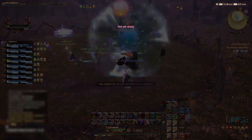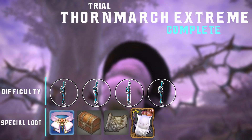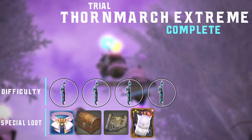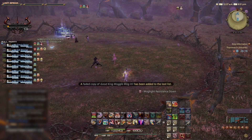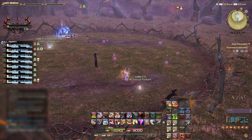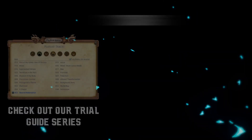And there you have it, Thornmarch Extreme is complete. Remember to commend the player you believe deserves it most and pick up your loot. We give this trial a difficulty rating of 4 out of 5 swords. This fight is mechanic heavy and good knowledge of your role is essential. The special loot for this trial includes the Mogul Ribbon, The Kingly Whisker crafting item, The Faded Copy of Good King Mogul Mog the Twelfth Orchestrion Roll, and the Good King Mogul Mog the Twelfth card. Remember to like, comment, and if you haven't already, click to subscribe. We are 4PlaySquad Gaming. Thanks for watching and we'll see you next time.